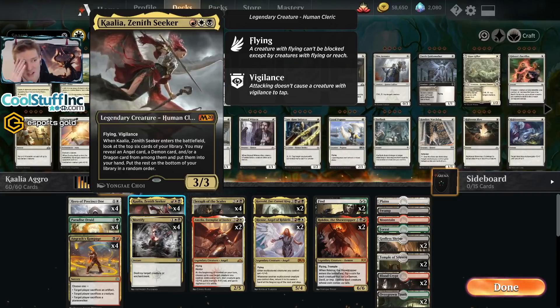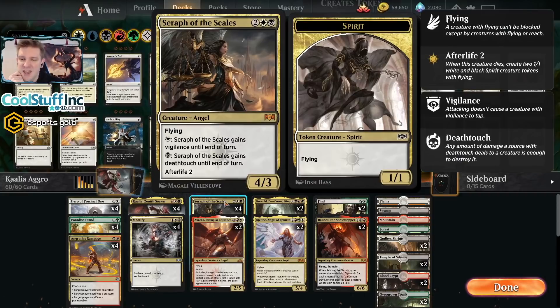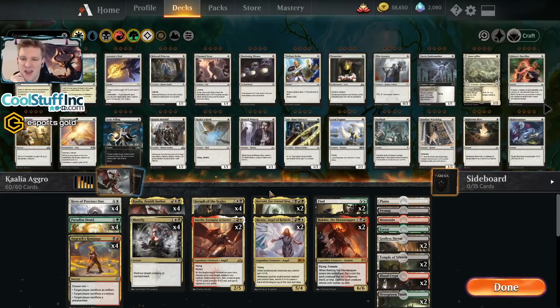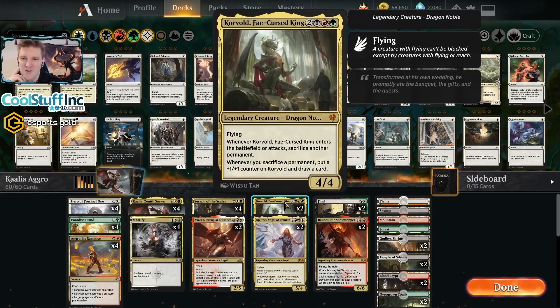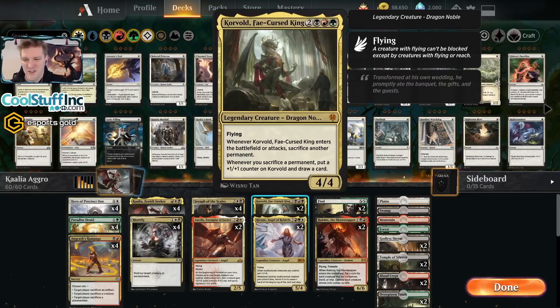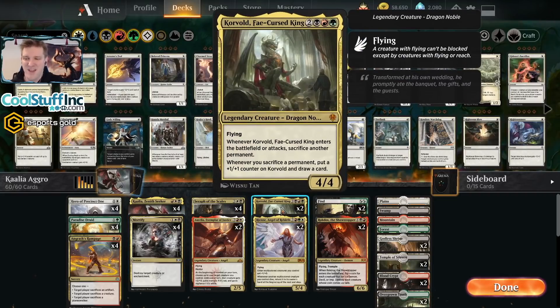So many of these are gone — just gone from rotation. Kalia doesn't have a lot of friends anymore. So here's some Seraph of the Scales, four of those. They're not legendary. Aurelia is legendary, so she gets the nod but we can't go too deep. Then we have a few nifty buy-a-box promo cards that fit into the wedge when you're willing to go four colors. We've got two Korvold, the Fae-Cursed King, and two Rian, Angel of Rebirth, which says: whenever another multicolored creature you control dies, return it to its owner's hand at the beginning of the next end step.